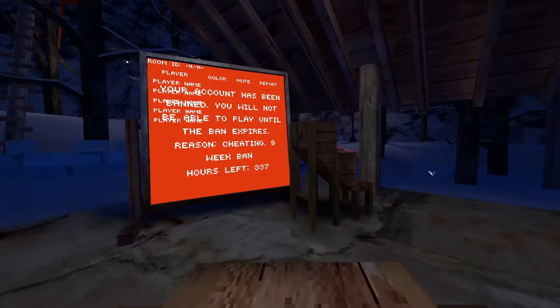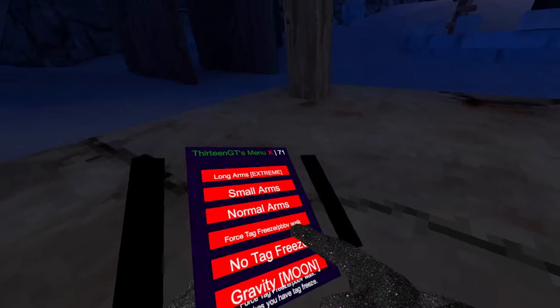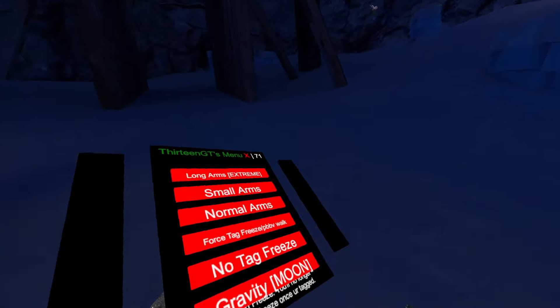Force Tag / BBB Log: basically, once enabled, it will make you slower, like this. No Tag Freeze: basically, if I get tagged, I will get Tag Freeze like this — but if I enable this mod, I will no longer get Tag Freeze, which is pretty cool.